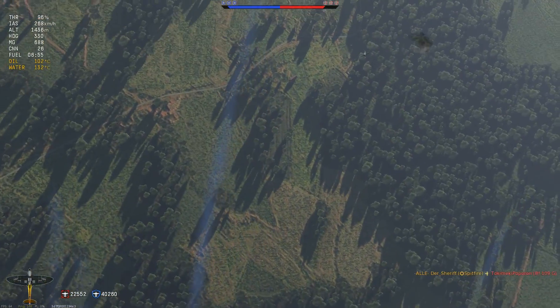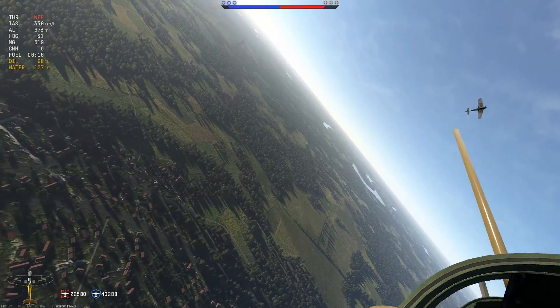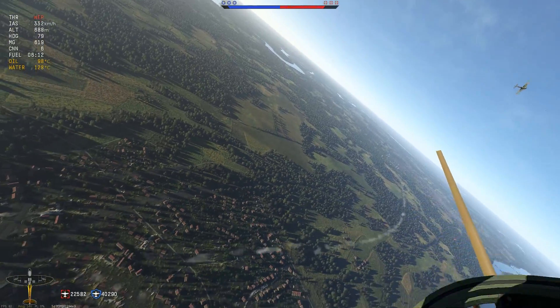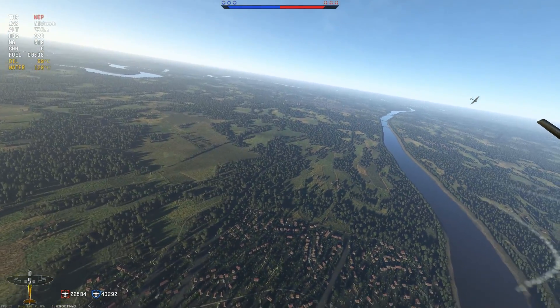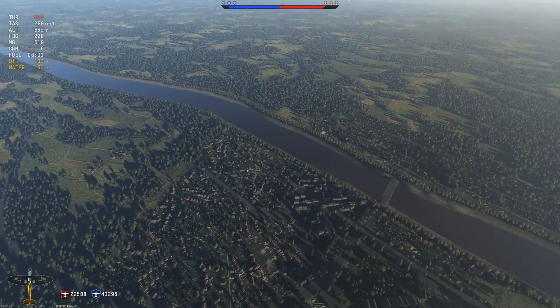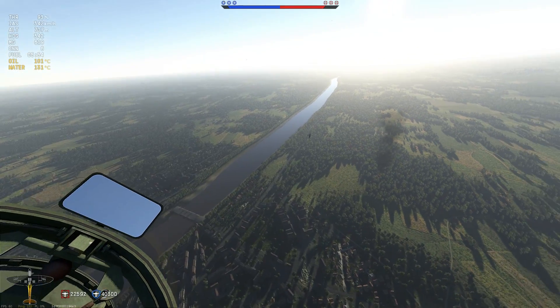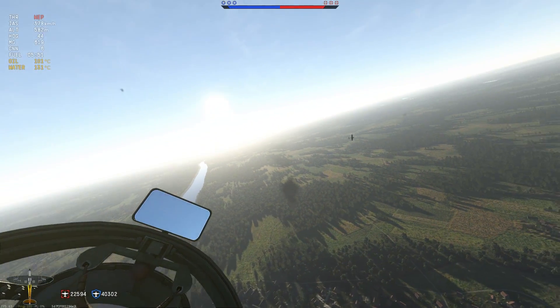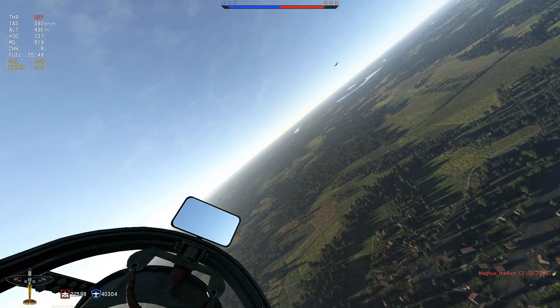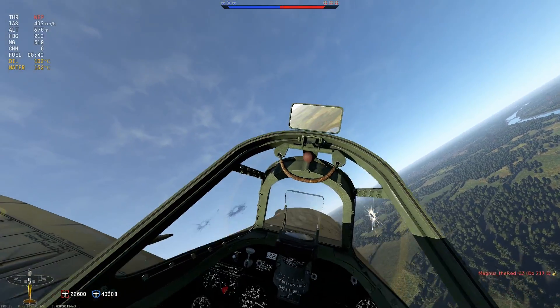Only as I kill the first enemy and I have only one enemy remaining, I switch tactics and use my superior turn fight abilities of the Spitfire. Turn fighting and energy fighting are tactics — not religions or built-in devices in a plane. Tactics can be used and can be switched. To turn in the horizontal is only a different method of using spare energy.